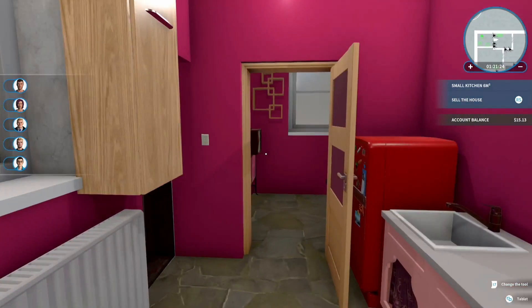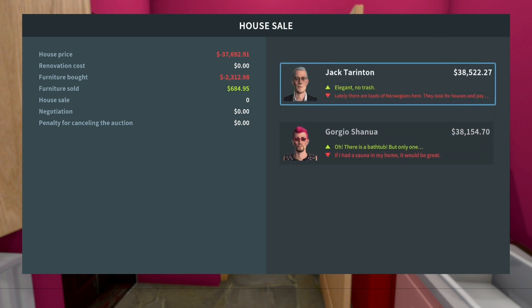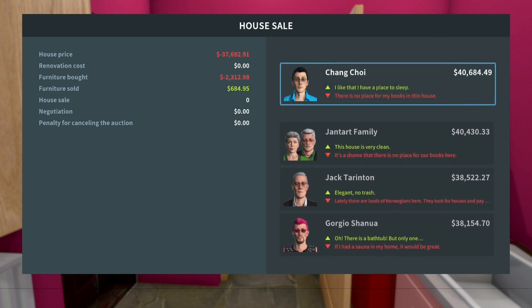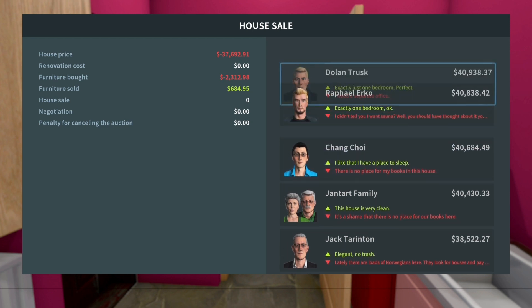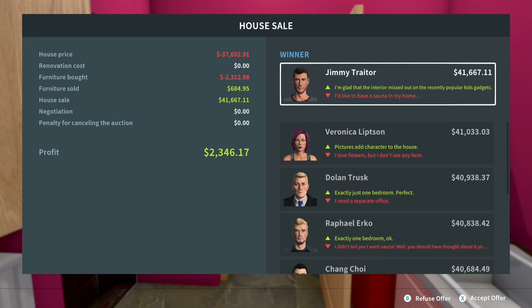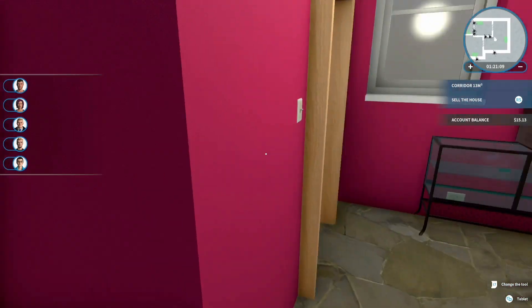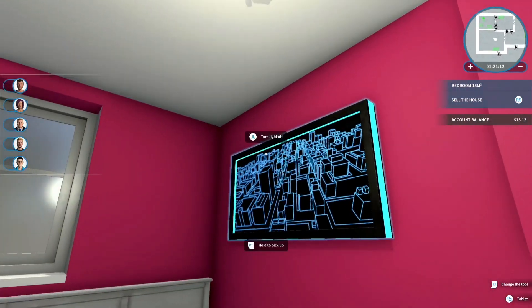Once you've finished renovating your house, it's time to sell. On the left-hand side of the screen you can see a number of little icon faces — these are potential bidders. The more of their preferences you tick, the more likely they are to bid higher at auction, which I really enjoyed. You can watch the bids roll in and it tells you what they liked and didn't like about the house. The more boxes you tick, the more money you make overall — another little feature I really enjoyed.